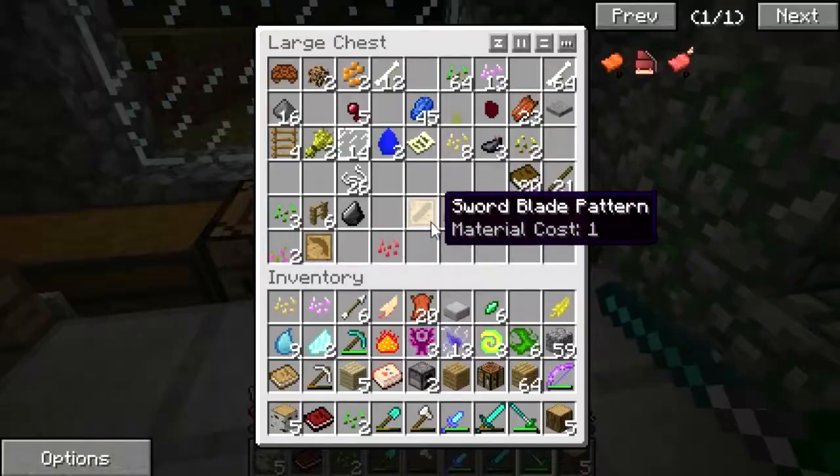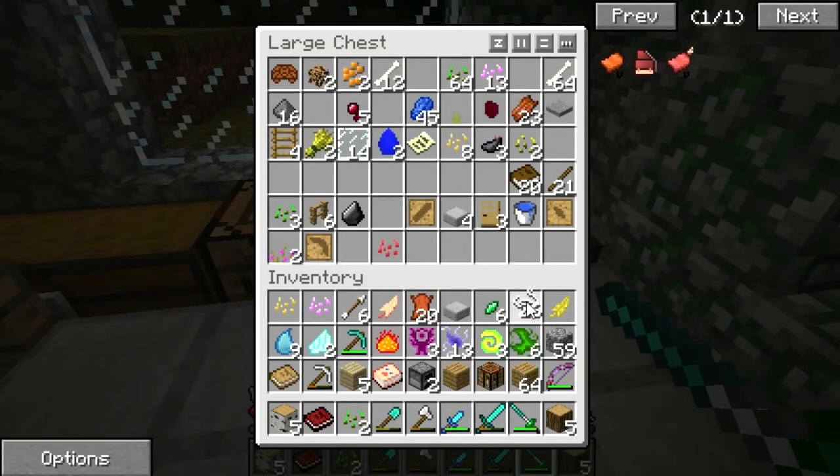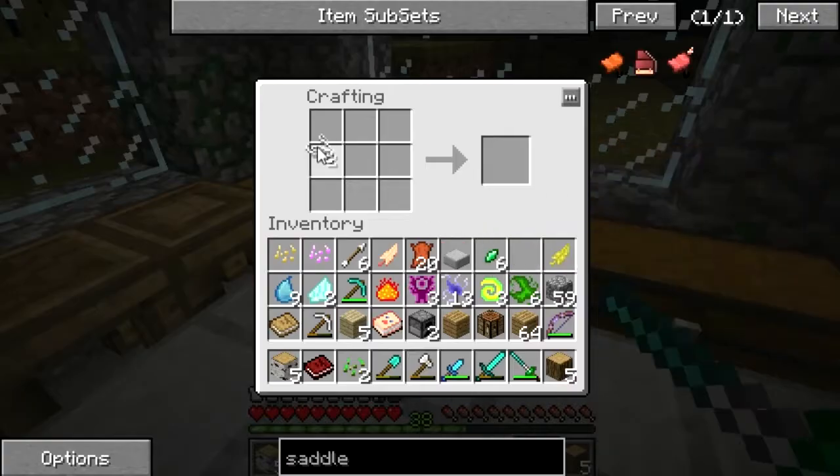We need two bits of string — it goes like this, and like this, and like this. Chocobo saddle — oh my god!